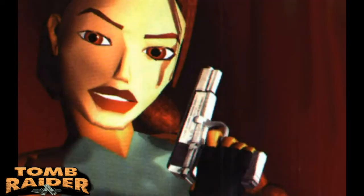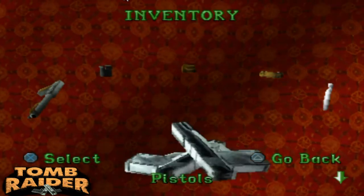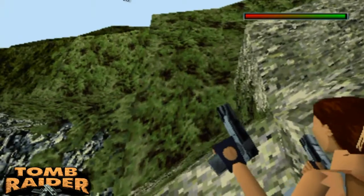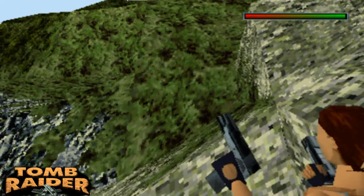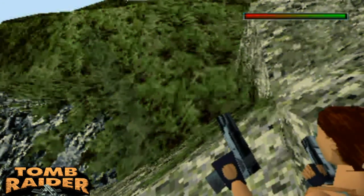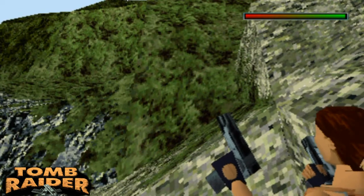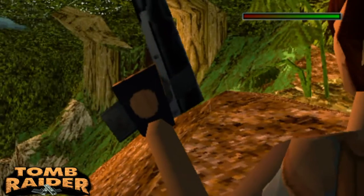Moving on to Tomb Raider 2, the pistols changed — the sound and lighting effects were a lot better. They changed to Colt 1911s, or Colt 45s — two-tone Colt Government pistols. It was a two-tone pistol, more flat-looking, and it looked better. As you can see here, that's the gun it was loosely based on, with one side mirrored so it looks the same on both sides.